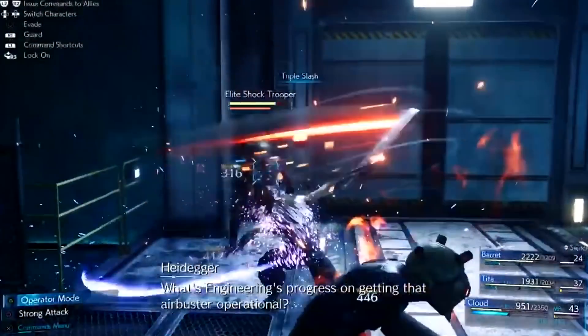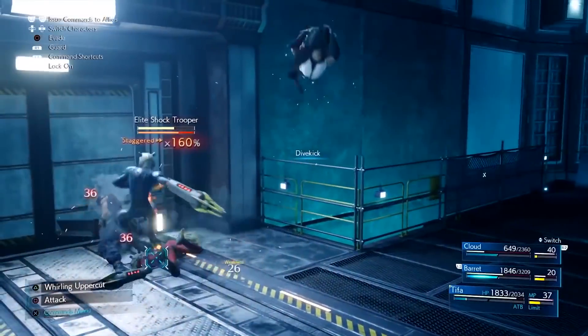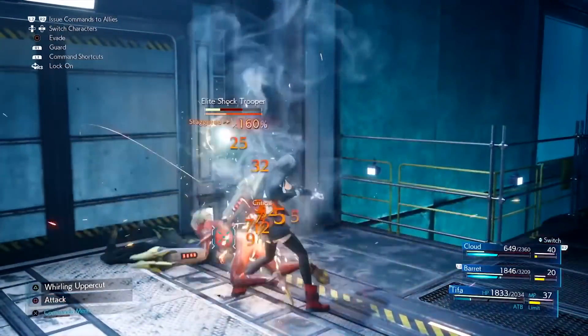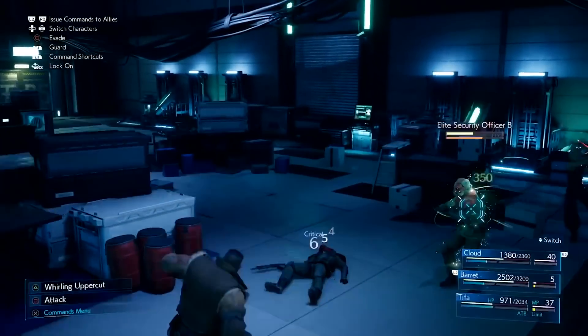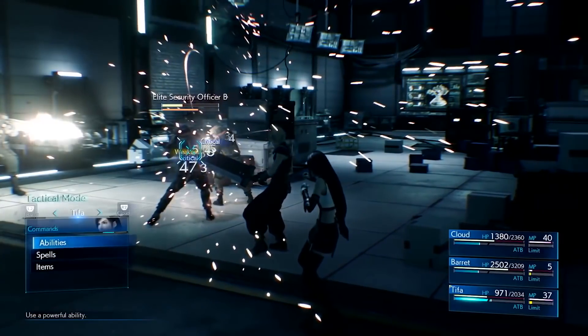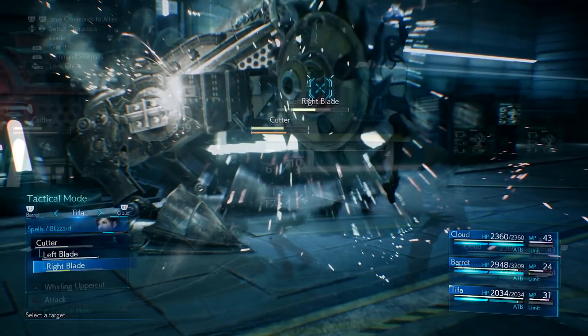Reactor 5 features similar enemies to Reactor 1 but does feature some new variants of those enemy types. We see Cloud and Tifa fighting the red version of the shock troopers known as elite shock troopers. We also get to see the red elite variant of the security officers. So the further into the game you get, you'll likely see more of these stronger variants.